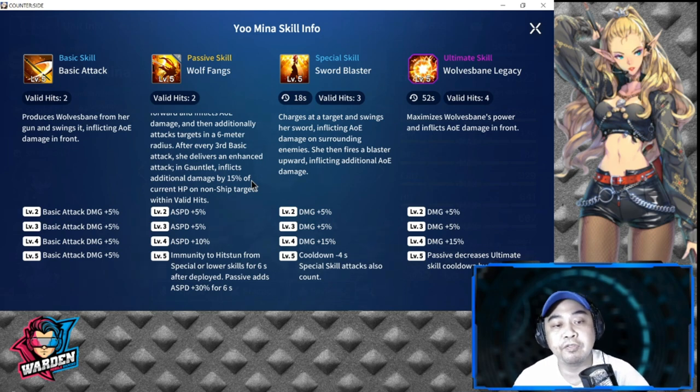At level 3 and 4, attack speed can be increased to a maximum of 20, which can also be boosted through her gear. At level 5, she is immune to hit stun from special or lower skills for 6 seconds, and the passive adds attack speed of plus 30 for 6 seconds, which is pretty strong.